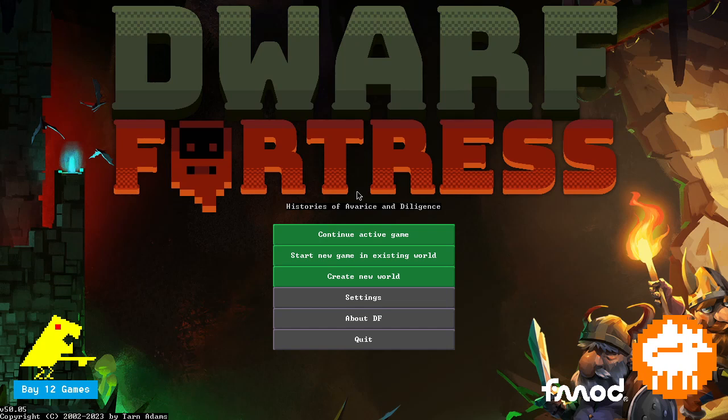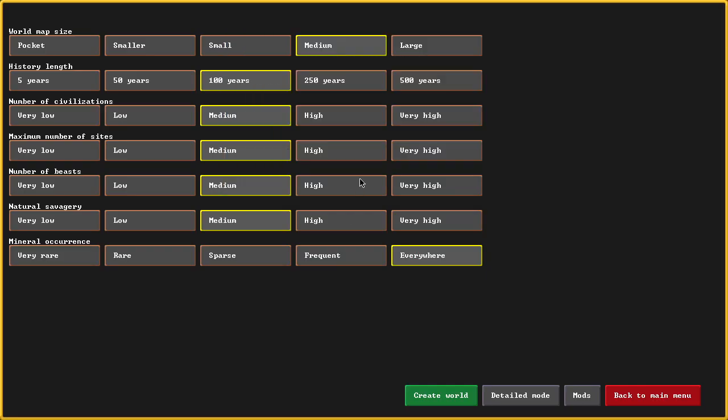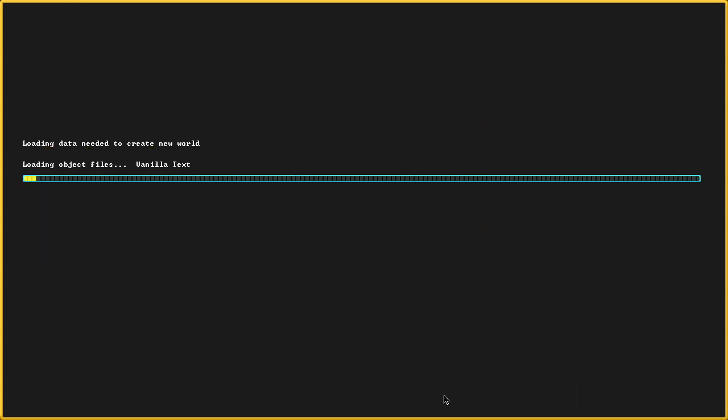Welcome to this tutorial on Dwarf Fortress. We're going to get going right away and hit 'Create New World.' We'll take the defaults — getting to 500 years, good luck, I've never done that. This is one of the most complex games you will ever play, but we're just going to cover the very basics to keep your fortress up and running.